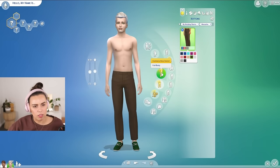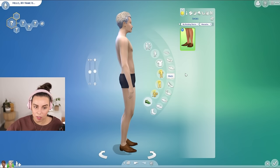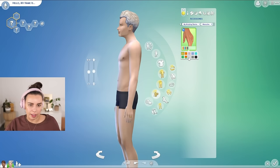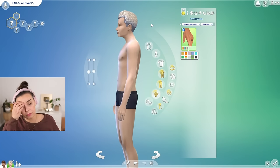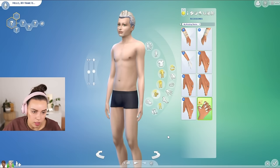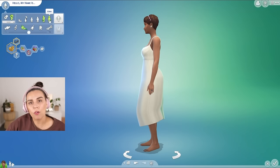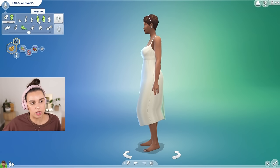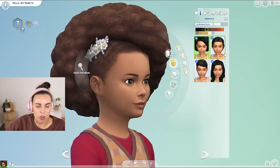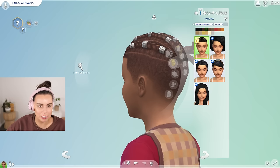In terms of shoes, we do have some really nice dress shoes for guys, which I was not expecting — just some classic shoes. And then there's a plain ring for males. Of course you can turn off the masculine option and have other ring and nail options, because we love nails on males too. Adults, young adults, elders, and teenagers are going to have the same clothes. Let's check out if the kids have anything new — they've got the same hairs as before, which are very cute.